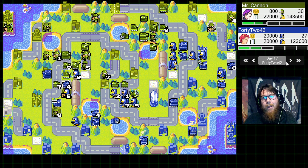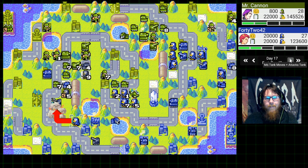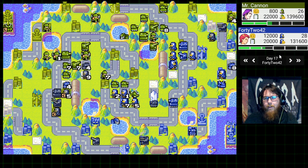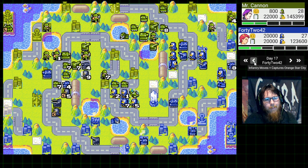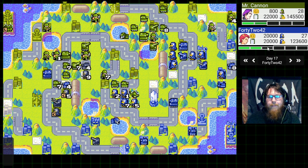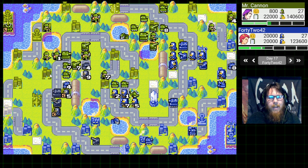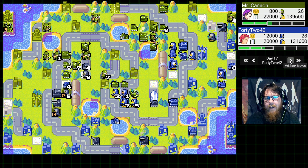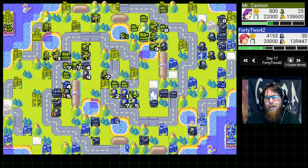42 just continues the assault, losing a tank down here which is kind of risky — he attacks a tank with it. I don't really agree with that. I would have taken the medium tank back and stayed far away from my medium tank, because what this is doing is offering up a medium tank to get first-struck by another medium tank. That's not what you want to do with medium tanks — you want to keep them defended and get a lot of damage with them.